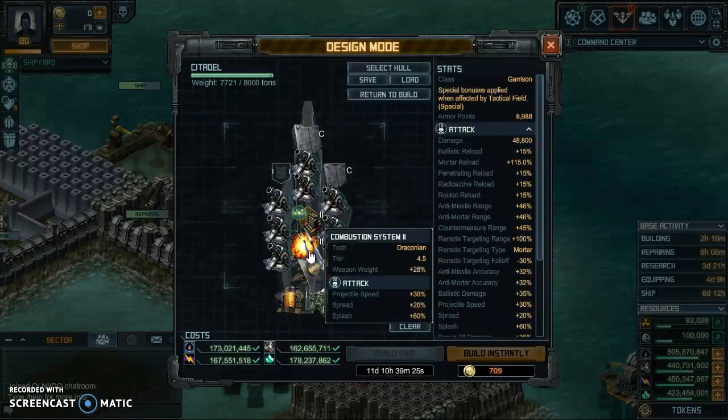With the Combustion System 2 — I think the 3 will probably be a little better, but once we get it, we get it, no problem. The projectile speed is at 30 percent, the spread is at 20 percent, and the splash will be at 60 percent, which means whatever it hits is going to take out its neighbors.